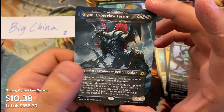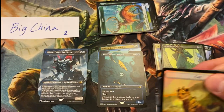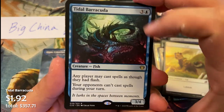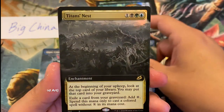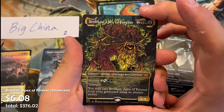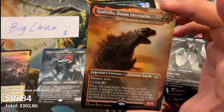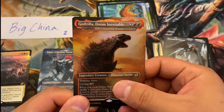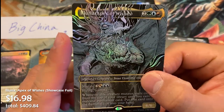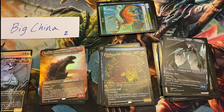Very last pack of box 35. Foily boys, Tidal Barracuda commander card, Shark Typhoon extended art rare, box topper Titan's Nest. Showcase one, showcase two, Brokos Apex of Forever showcase mythic. Godzilla Doom Inevitable — with four mythic Godzillas already in this box, makes sense the last one is just a rare. And a foil showcase: Aluna, Apex of Wishes — beautiful hit! Big China, those are your two packs — I think you did pretty solid.